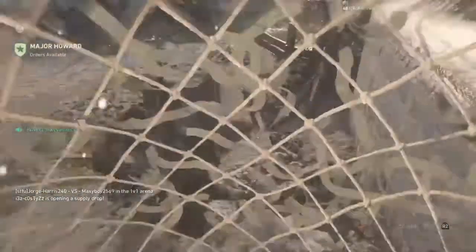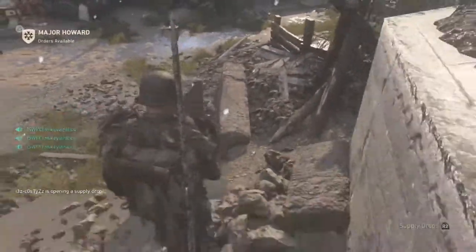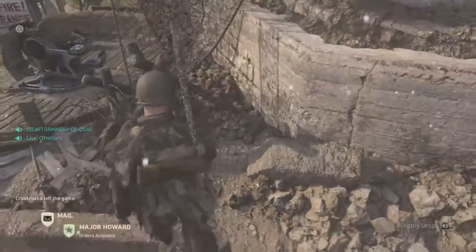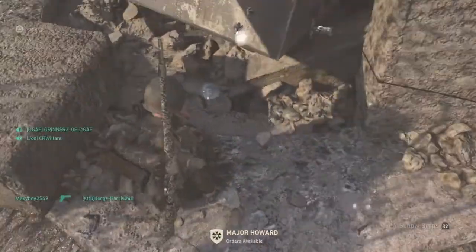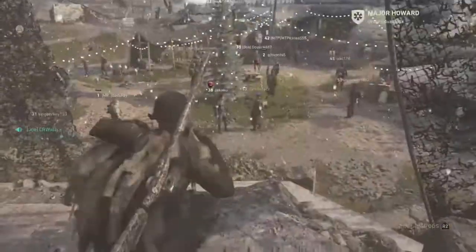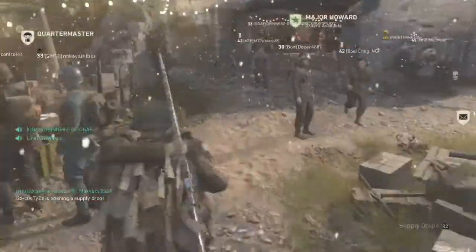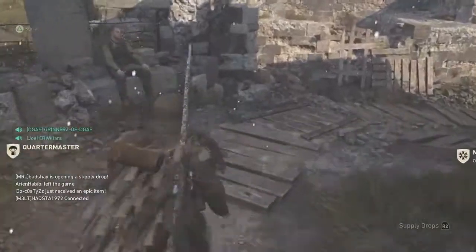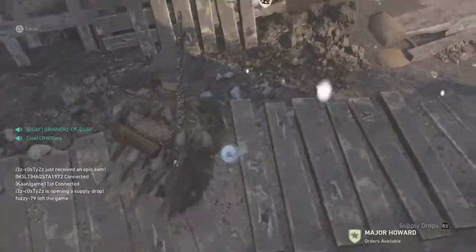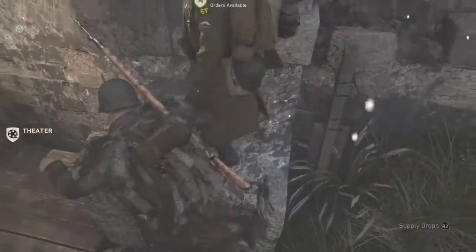Alright guys, so this first one is very easy — it is at the very top of the headquarters base. You just have to jump onto that little pillar and jump onto there, and as you can see there will be a ball. A DLC came out in WW2 and the ball is there to represent the Winter Siege DLC. Now this next one coming up is a little bit more tricky.